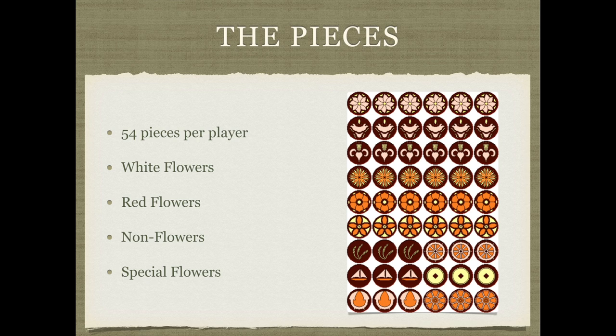White and red flowers are the main driving force of Paisho, and they each have their own movements. Non-flowers have special abilities to help or hinder the placement of flower tiles. Special flowers are powerful flower tiles that can drastically affect the game.